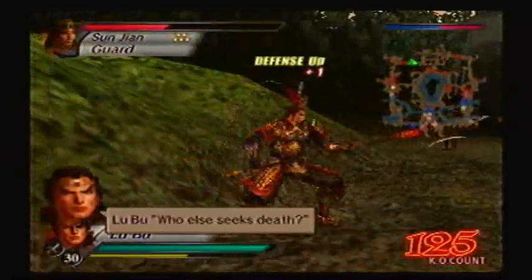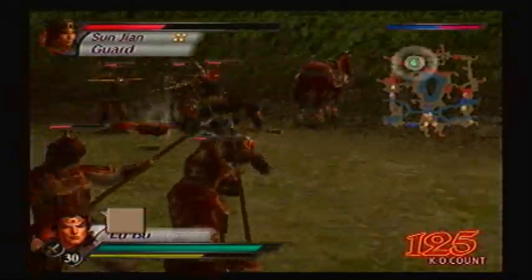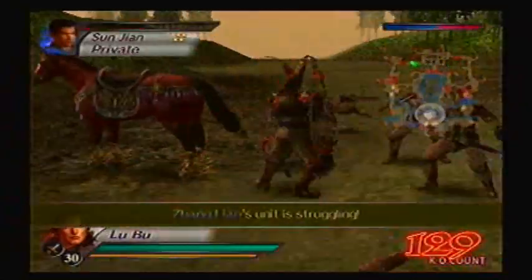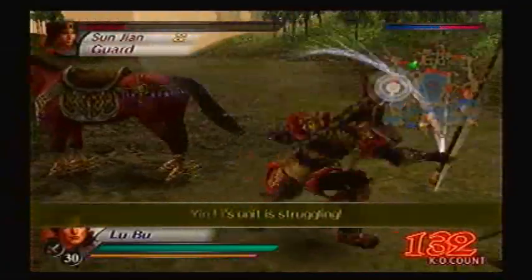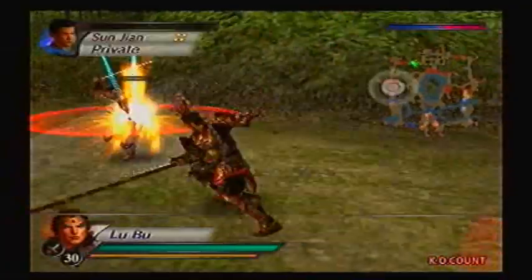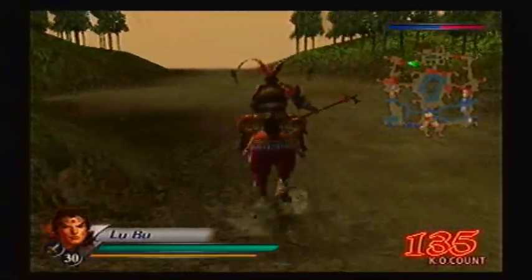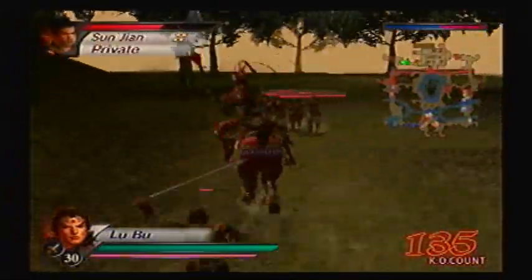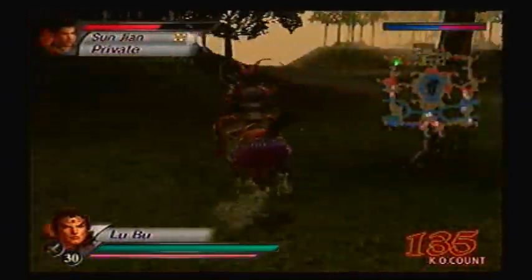Oh, Gao Shun lost — he couldn't just hold on. What a pity, Mr. Bond. I'm sure you'll do a little bit better than Gao Shun, Diao Chan — just trying not to die. Now Yin Li is bitching and moaning. I can only do so much at a time, guys. I'm only one man with the strength of 50,000 men.